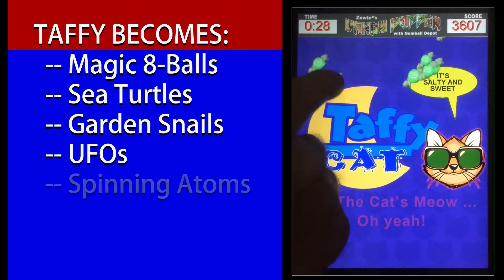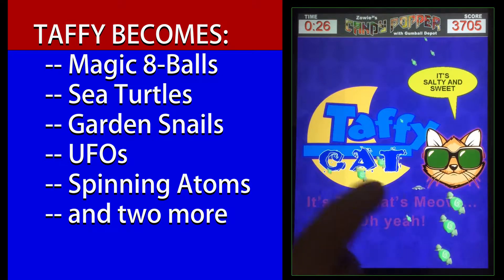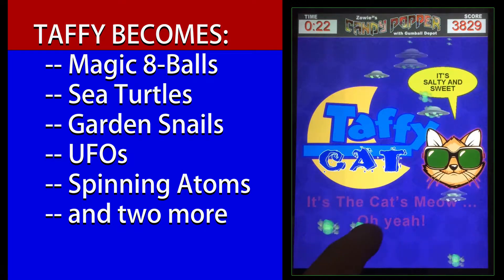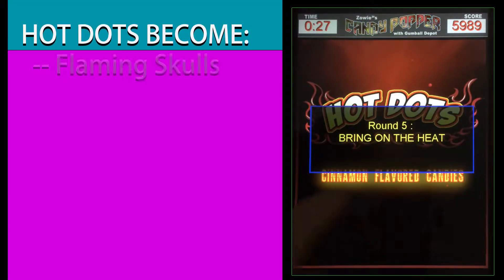Taffy can become magic eight balls, sea turtles, garden snails, UFOs, spinning atoms, and other surprising shapes.